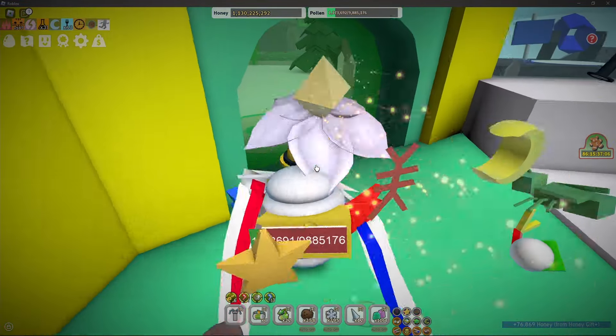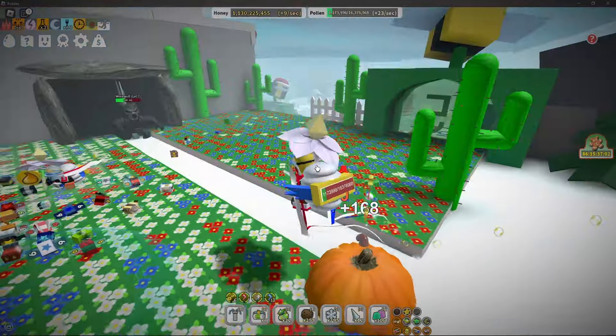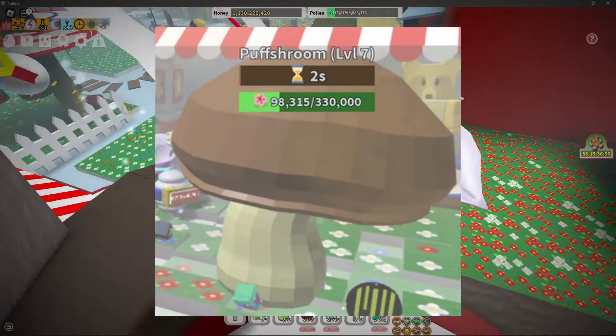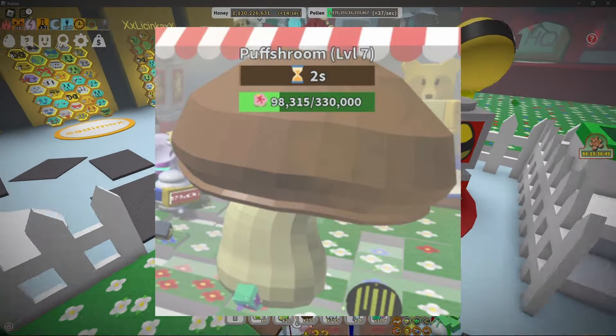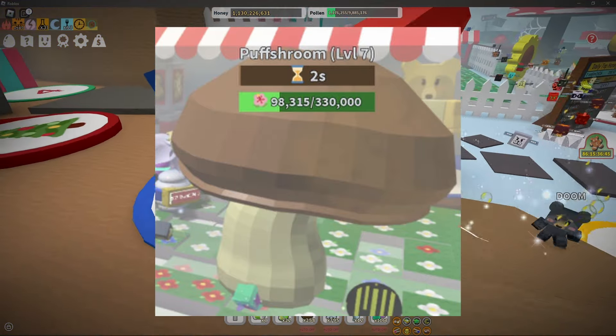In my opinion, the best way — and the second way — to get soft waxes is by killing or taking out Puffsrooms. Puffsrooms can spawn randomly on any field, or they could spawn from a planter or from other reasons.